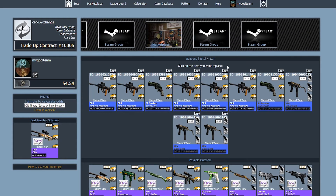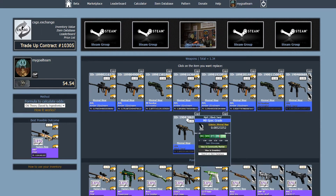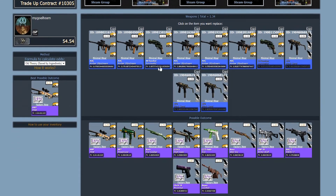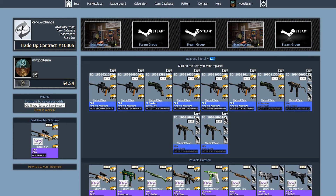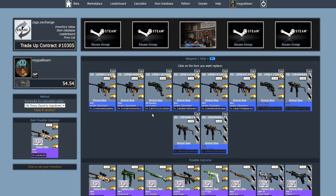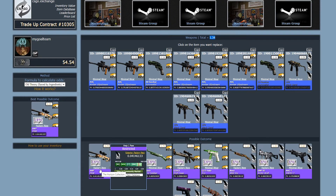How to use Horizon collection minimal wear skins — first of all, they are not that cheap, so they're a bit more expensive. The bad thing is that the outcomes are not that great here. The only great skin which brings us some nice profit is the AWP, and other skins are fine, but we just don't do the trade-up for those alone.